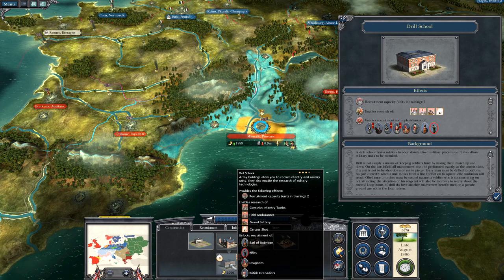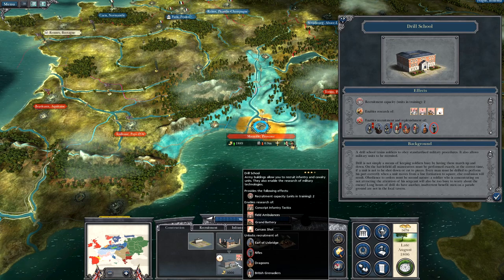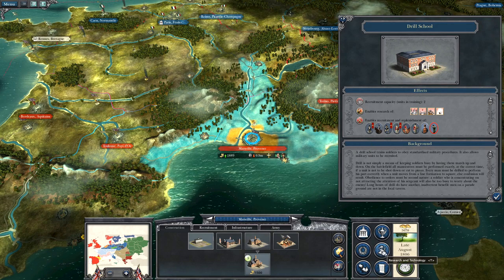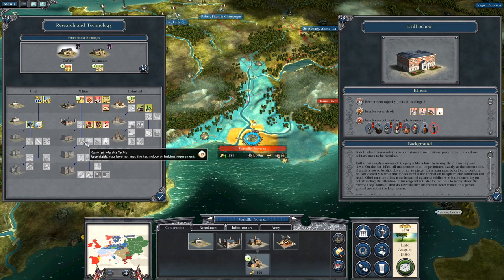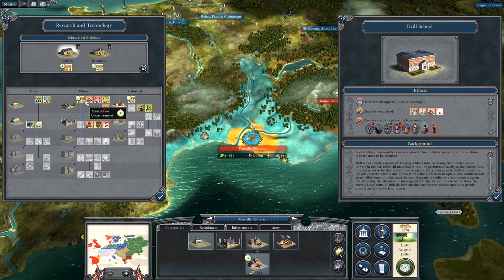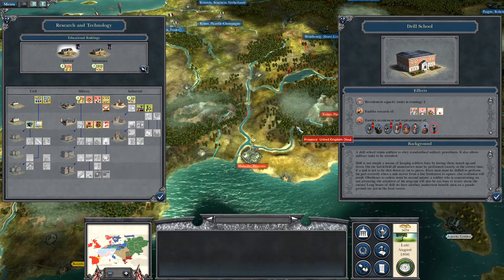I'm looking at this drill school down in the province of Marseille and if I upgrade it I'll be able to get the Earl of Uxbridge. I have no idea what that unit is but I want to find out. It won't let me though — I don't have mass mobilization yet. Let's see where mass mobilization is. I would think it'd be under conscription. One more turn and I'll have conscription done, then I can do mass mobilization, then I'll be able to get this drill school and then the Earl of Uxbridge, which sounds like a unique unit.